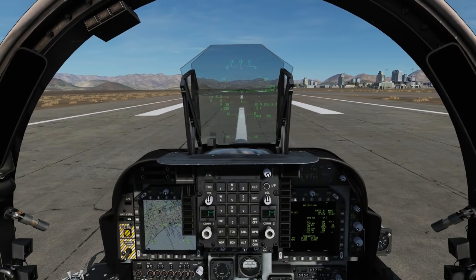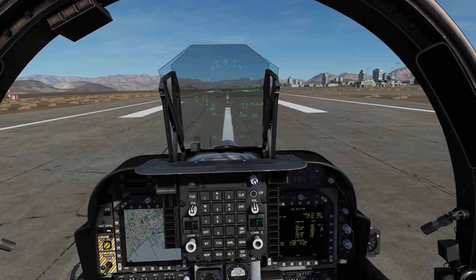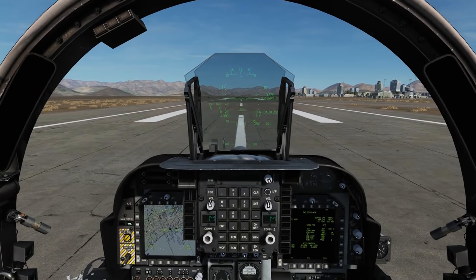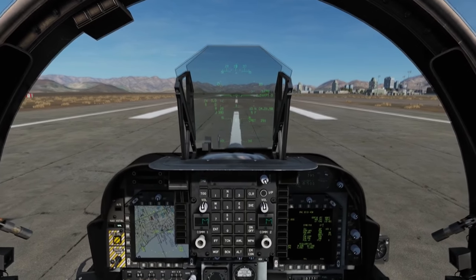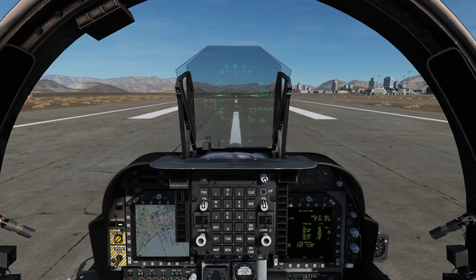Both sensors are different ways of locating a target point for us, and then we can act on that target point with our weapons. Now, the DMT is superseded by the Lightning Teapod. If you equip the Lightning Pod it basically does what the DMT does but better in just about every way. But if we don't have the Lightning Pod then the DMT is going to be our primary sensor.